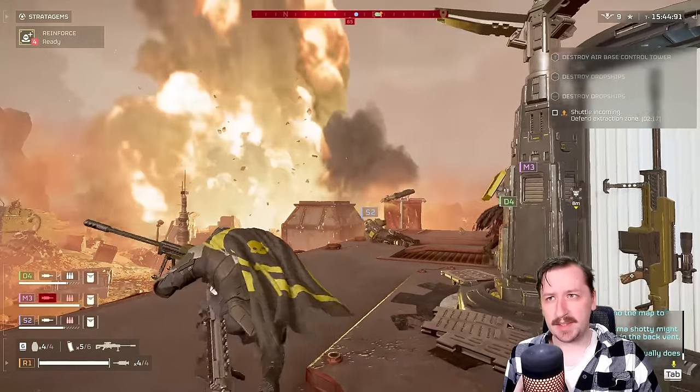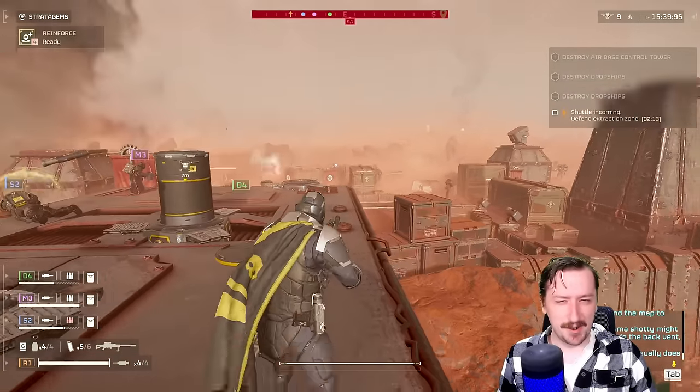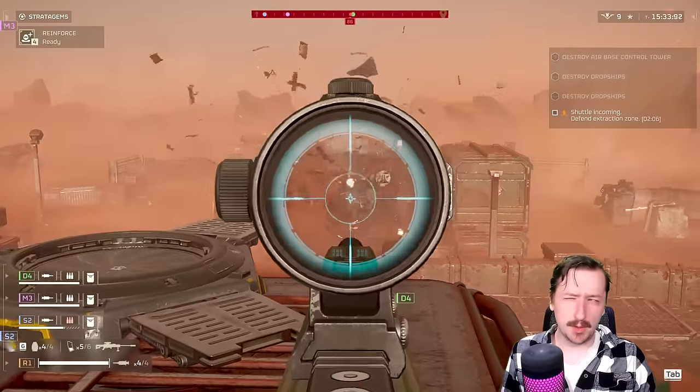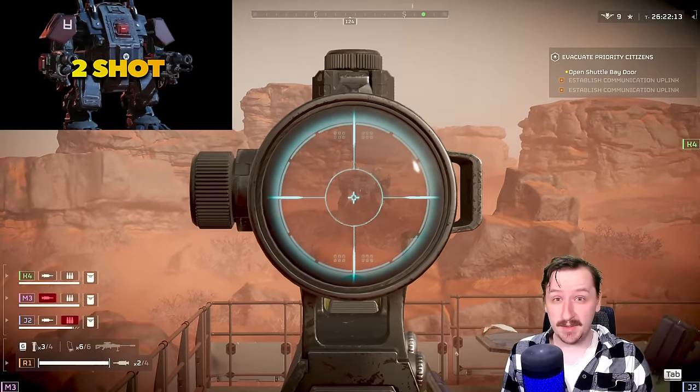The walkers — if you hit them directly between the legs, in the more pelvis area of the robot, you can actually knock them right out of the walker. This won't kill them, but it will knock them out of there.